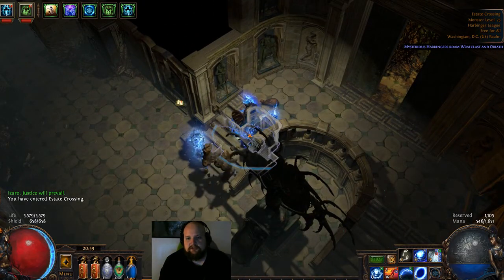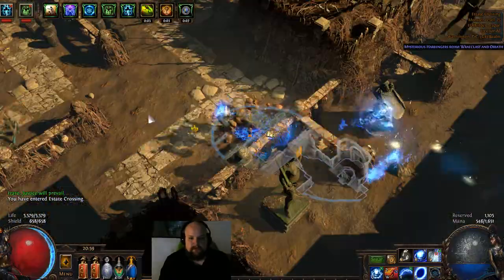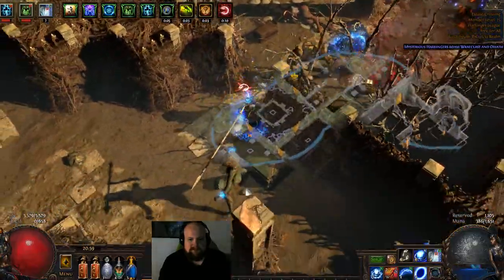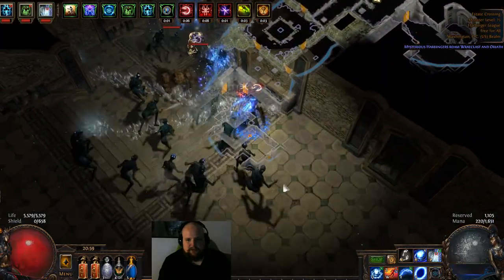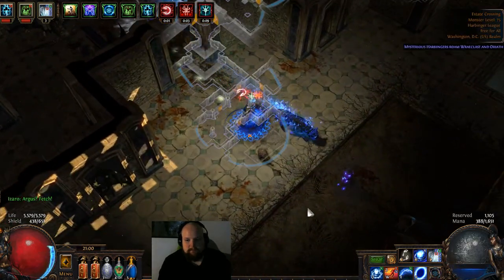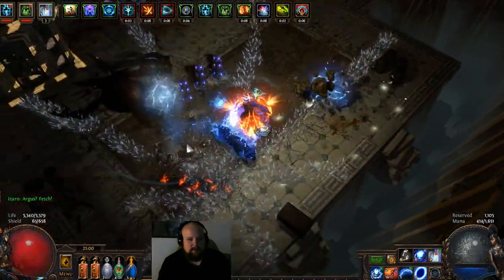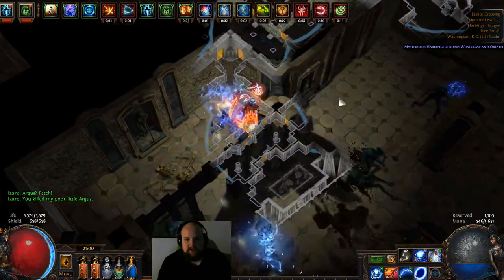The first area is going to have Argus and a silver key, so we're going to grab those first. We're going to immediately turn left and check for the first thing down here. Once you go inside, just stick to the right and one of the two things will be over here. This time it's Argus. Grab the key, and then we want to run out of here.